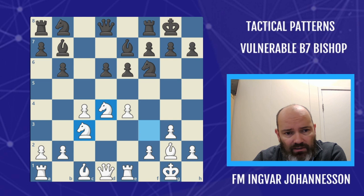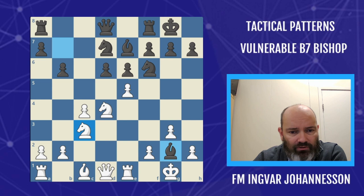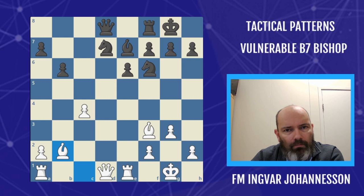Knight to d7 is bad because of e5. The ways black can deal with it: take on g2, but we take on f6 and have a double attack. If you take on e5 I take on b7 — in this case you can take on d4 and g3, but we are winning the exchange. We back up with our bishop and have the better position.